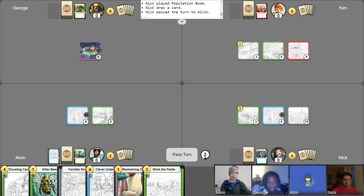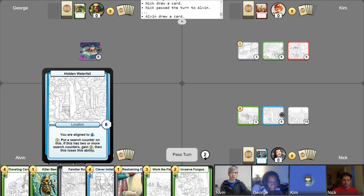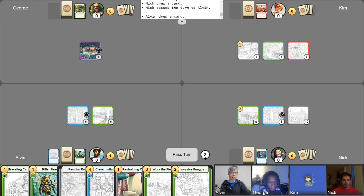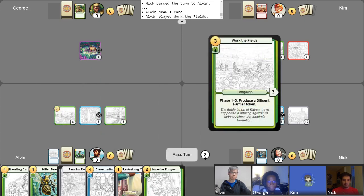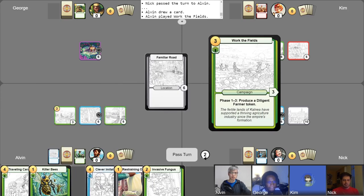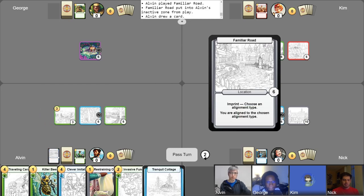Grab my gold for turn. I will use my free draw right away. Just like Nick, I am also going to use my Hidden Waterfall — spending one gold putting a search counter, going up two gold for a total of three gold. And then I too will play a campaign, not Population Boom, but Work the Fields. And then I am going to play and abandon the Familiar Road to draw a card, and pass it over to you, George.